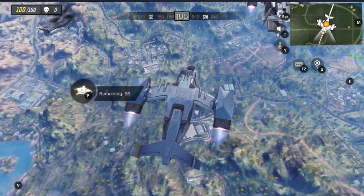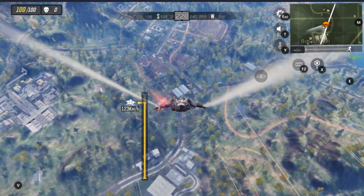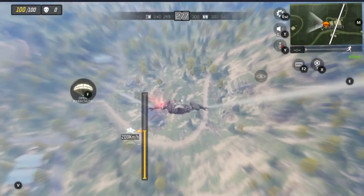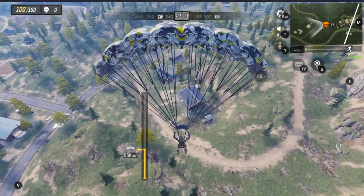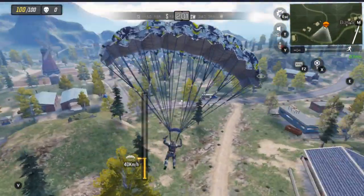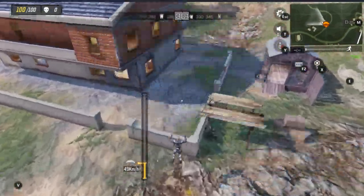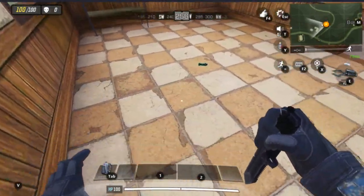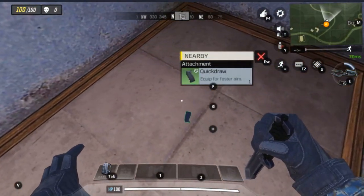Let's go to these two buildings over here. Let's go over here actually — these three houses. Let's hit this orange-brown one first, then go to the blue and red one. I don't see anyone else. It has less lag than multiplayer, but it's still there. I don't want concussion grenades. Quick draw — I'll take that.